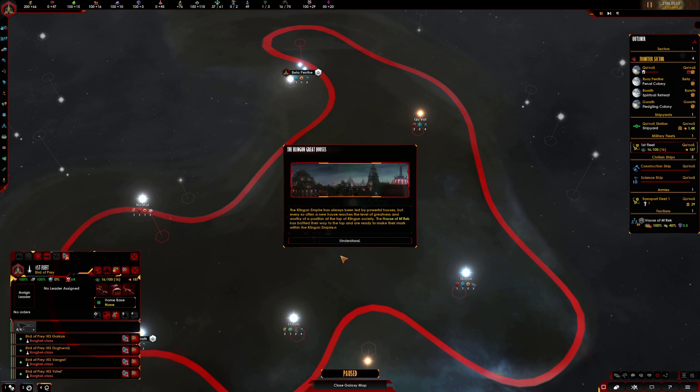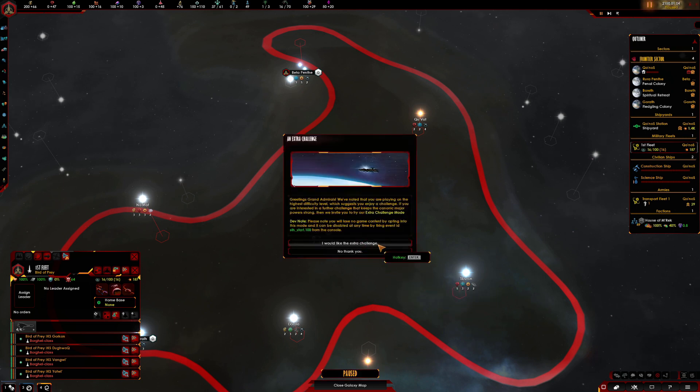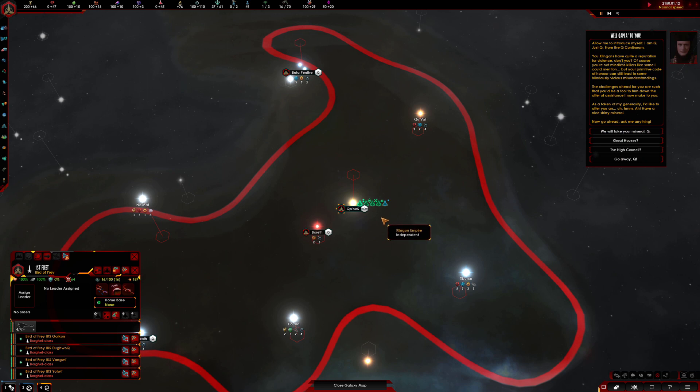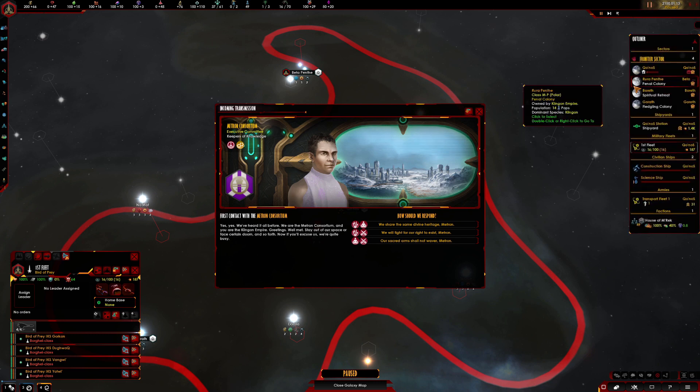Alright, the Klingon Great Houses. The Klingon Empire has always been led by a powerful house, but every so often a new house reaches the level of greatness worthy of a position at the top of Klingon society. The House of Merek has battled their way to the top and is ready to make their mark within the Klingon Empire. Understood. I'd like the extra challenge — we might get wiped all over the place, but we'll see. We're going to play it and see what happens with the Great Houses and the High Council.